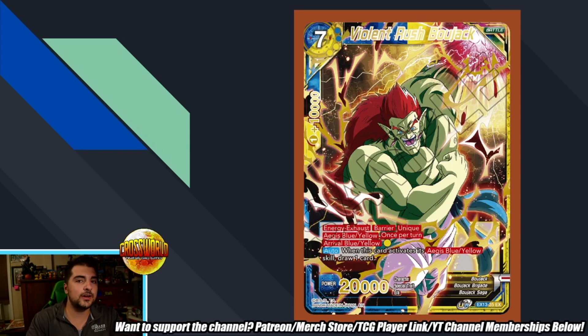The big changes to Blue-Yellow were Bojack being banned, as well as Zamasu the Eliminator being errated to no longer being able to counterplay Unisons. Now it specifically has to counterplay Battle Cards. You can still use Zamasu to counterplay in response to whatever you want, and maybe the tapping effect can still be relevant, but if you want to actually bounce something that's four or less back to their hand, it has to be a Battle Card — it can no longer be a Unison.